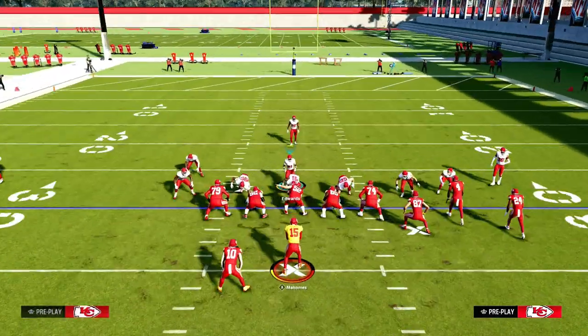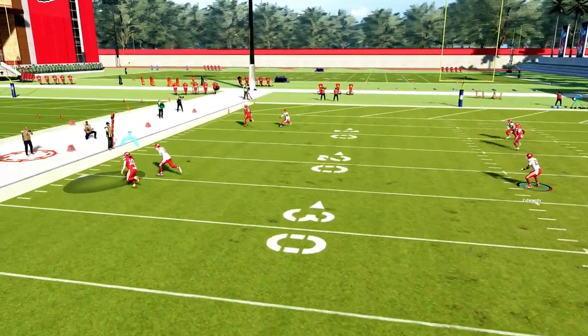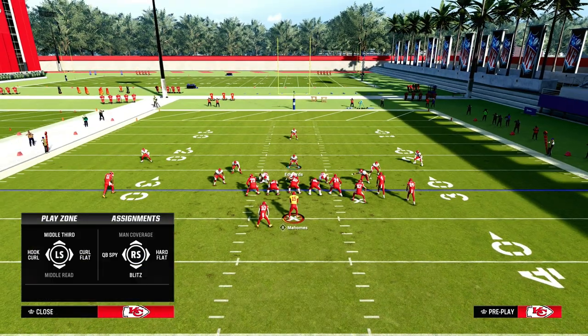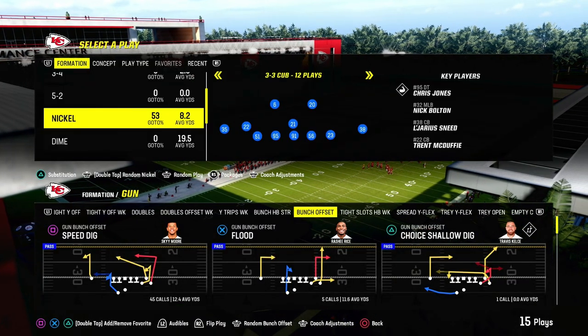This defense is good for a reason because it takes away the run. Now you can't even get a blitz in. So 3-3 Cub is no longer one of the best defenses in the game, unfortunately. Let's take a look at Dollar — I think everybody's going to be running Dollar now because it's basically the only defense left.